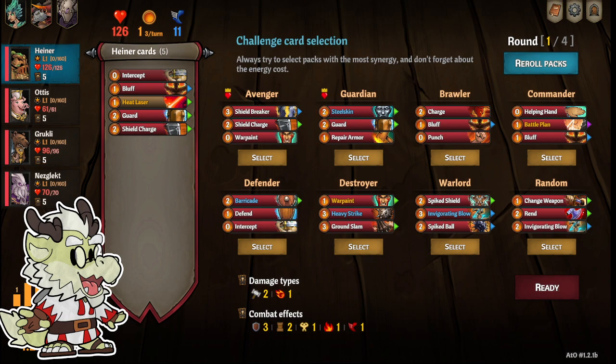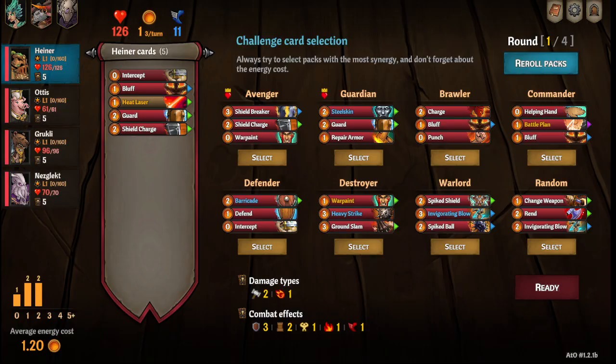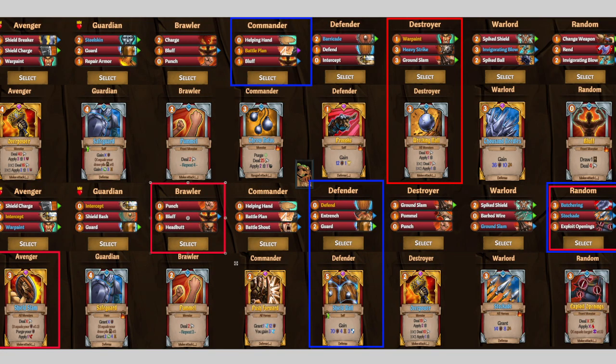Let's take a look at what we get to draft. I'll bring up the card pools — they'll be in the description below. For Heiner I have a defensive and offensive build. Top cards are before we roll, bottom cards after we roll. For a defensive roll I went Commander for the battle plan, Defender for the entrench, random for the stockade, and the Shield Wall if you want to go super defensive. For offensive, I have Destroyer for the Wrecking Ball, random for the Butchering — that's surprisingly effective — and Brawler for the Punch Bluff and Headbutt.